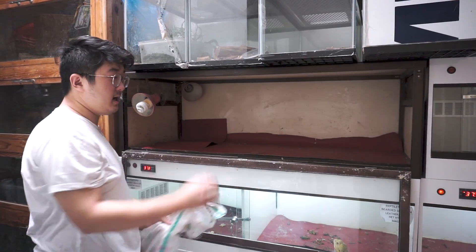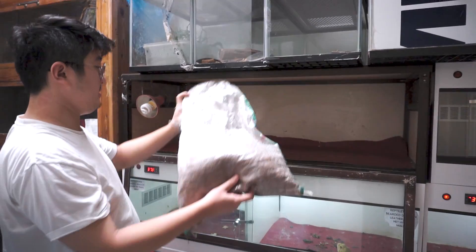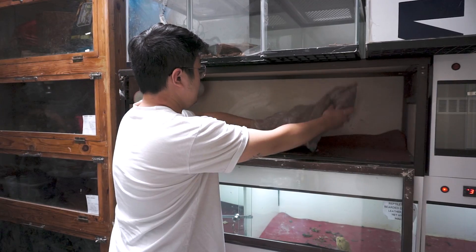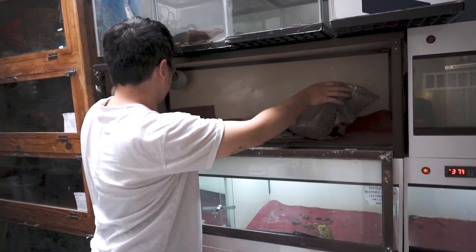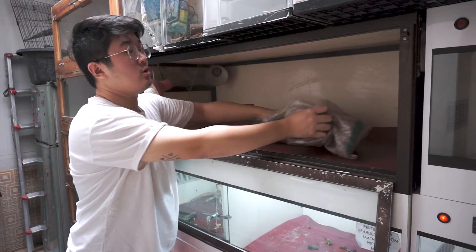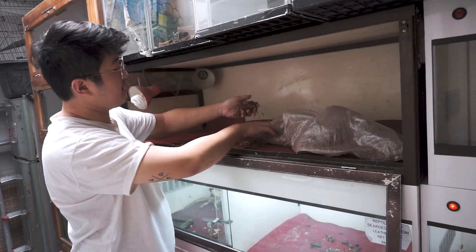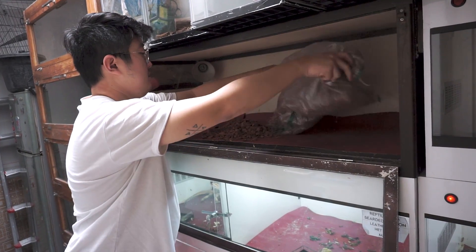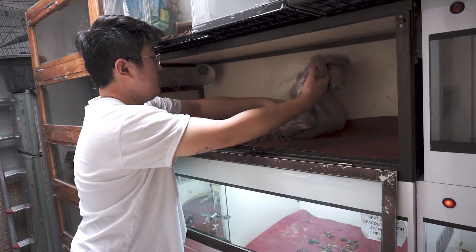Set up kali ini gue pakai coco husk lagi. Gampang. Ini kita tumpahkan semuanya. Coco husk ini dari kayak serat sabut kelapa gitu, jadi aman. Kita buang dulu isinya.